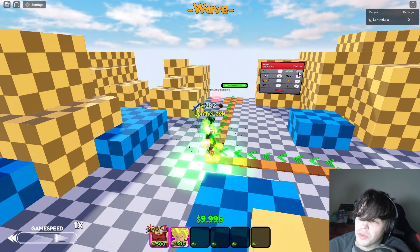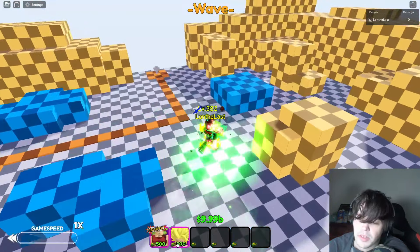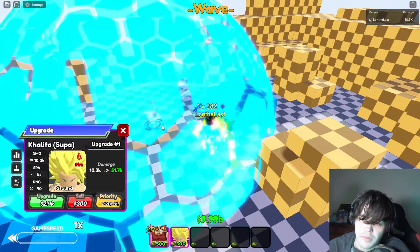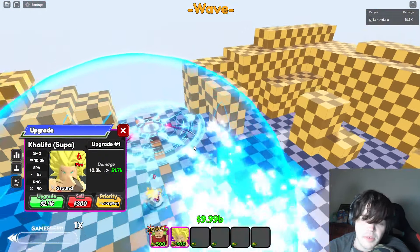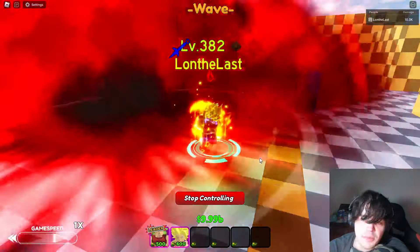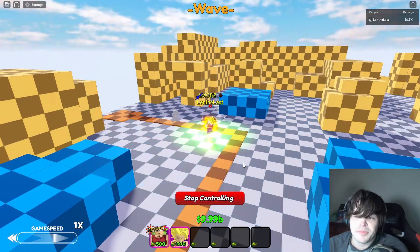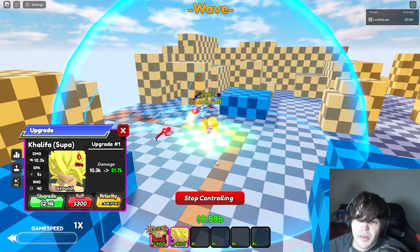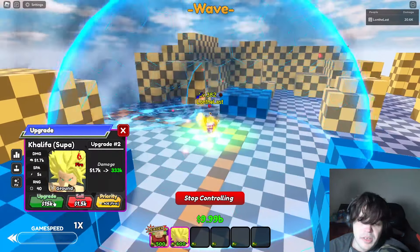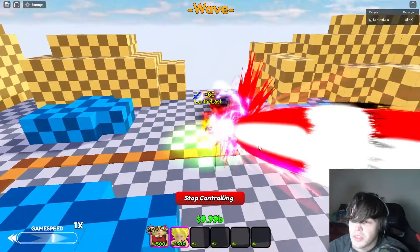It kicked me out for doing some control ability stuff, so we'll just see what we can do with this. Let's start with Kalefla. She's got this red attack. Believe it or not, she's only got two attacks. She upgrades for pretty cheap. But that's all she does.